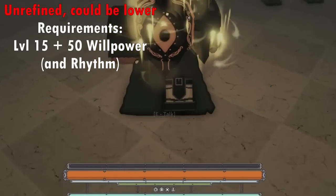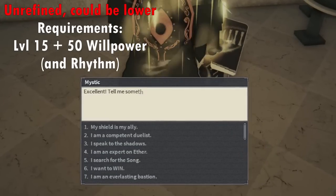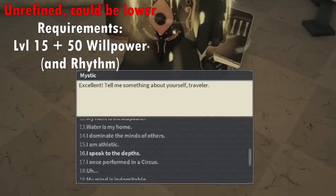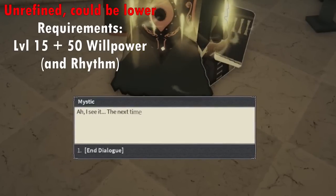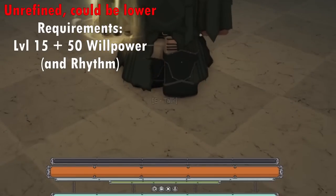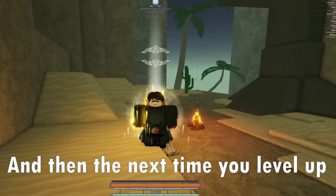In order to get this talent, you'll need level 15 and 50 willpower. After meeting those requirements, you'll want to talk to Mystic and pick the dialogue option that says 'I speak to the depths,' and then the next time you level up, you'll get the talent.